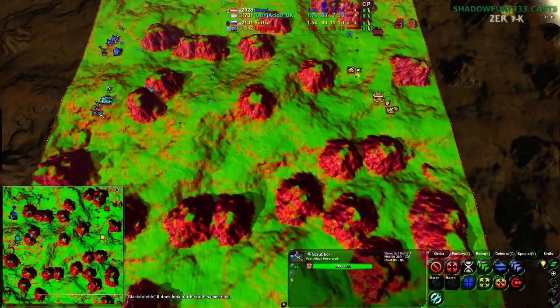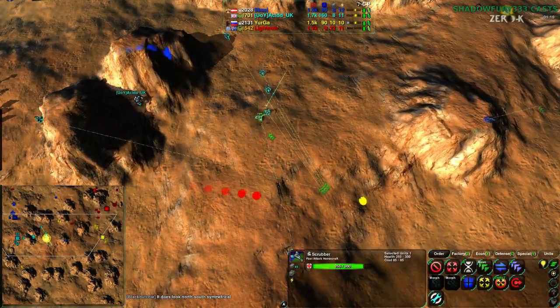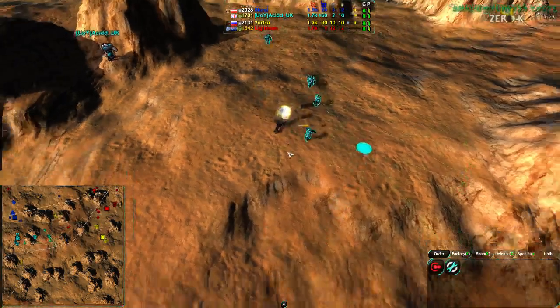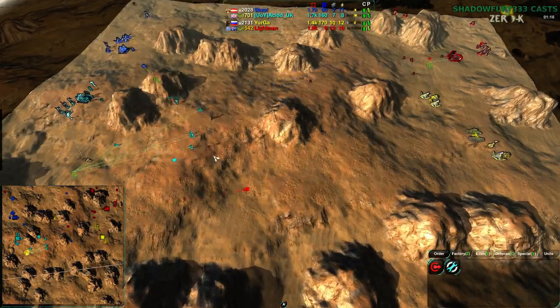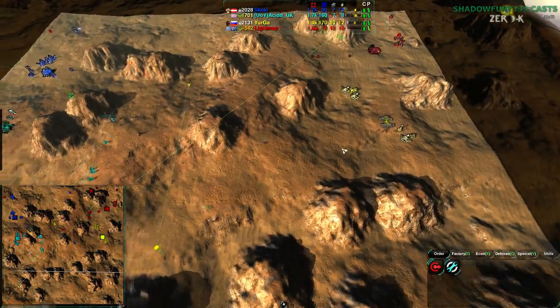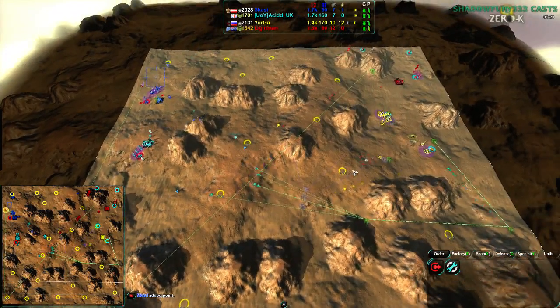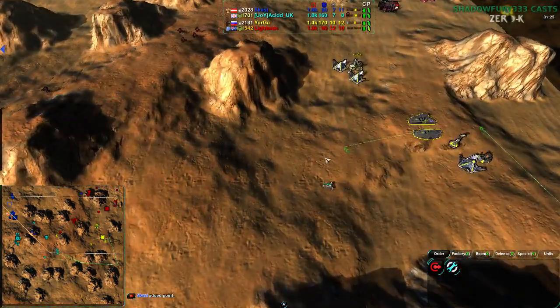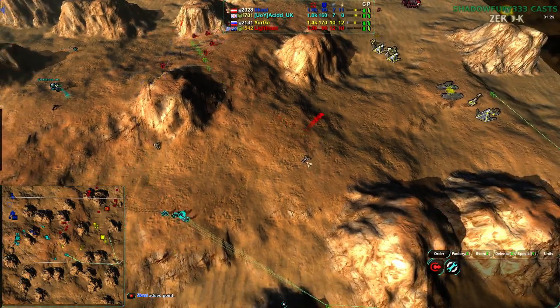Mazes are good, but this is a rather hilly map - they're going to have a lot of issues with maneuvering. Especially the scrubbers. The routes you can take are pretty flat, and there are no important mexes or strategic positions on hills, so you can get away with not taking bots. None of the plateaus have mexes on them, but it's more a matter of maneuverability, because it's going to slow down going up and down the slight inclines.